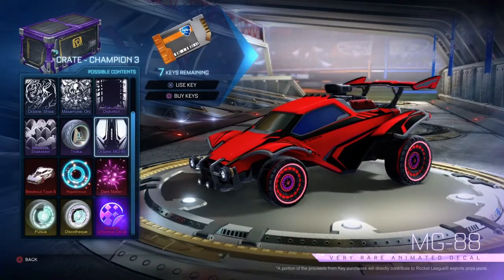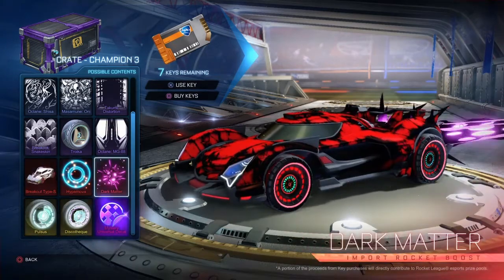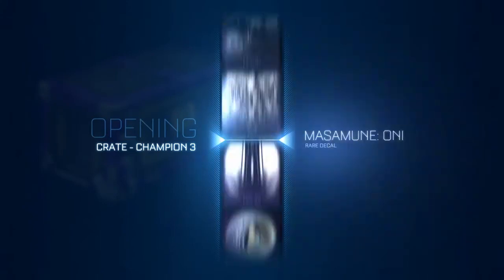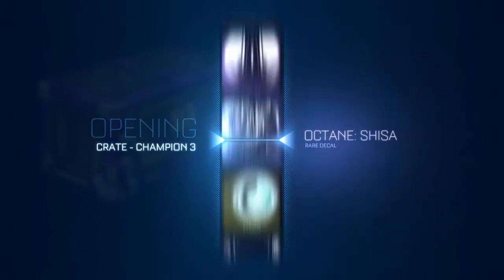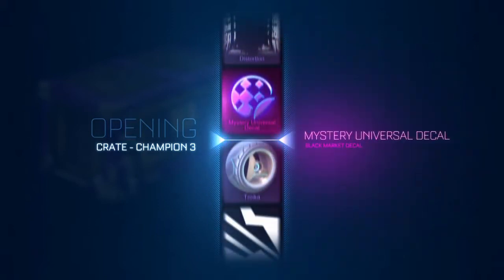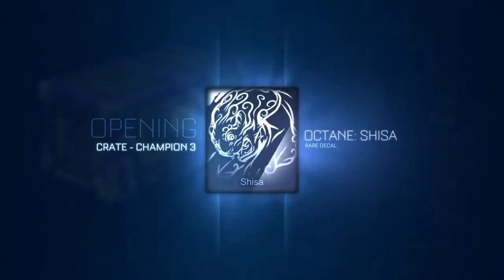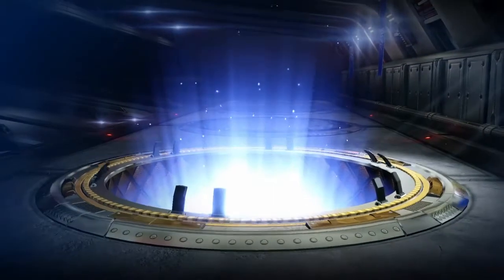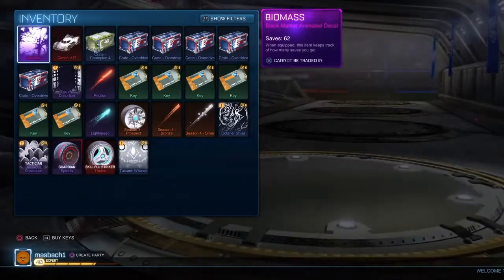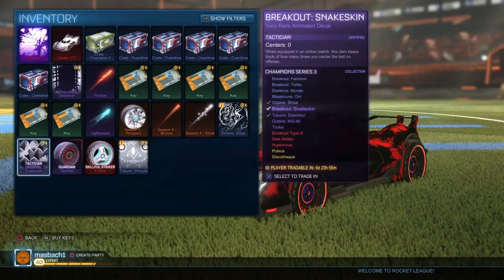Anyways, last Champion Crate Three. Can I just get like an import or something that's not a very rare? I've only gotten very rare so far. Come on, let's get a mystery — I've never gotten a mystery out of a crate. And oh, Octane Shisha. Champion Crate Threes were a bust. We got Breakout Snakeskin again, which is like eh, it's okay. Tactician.